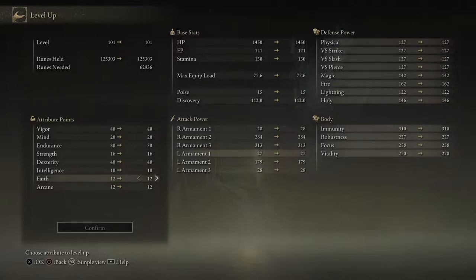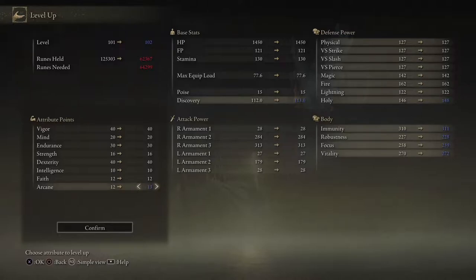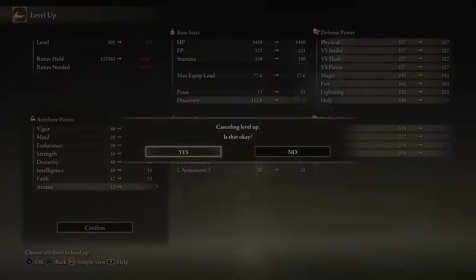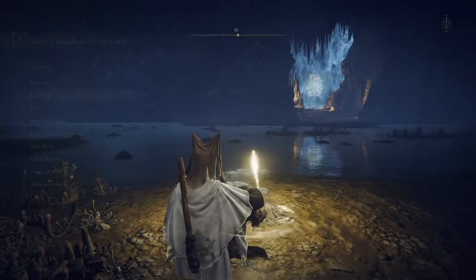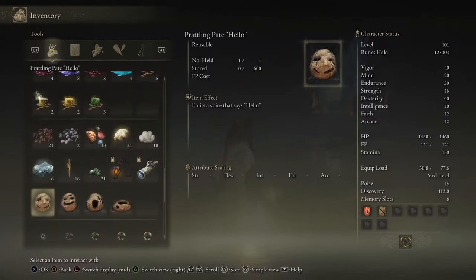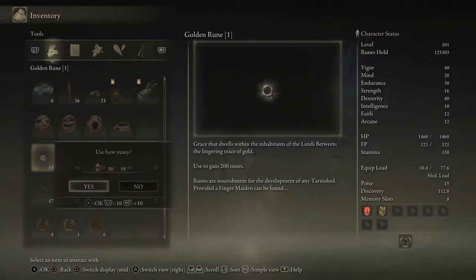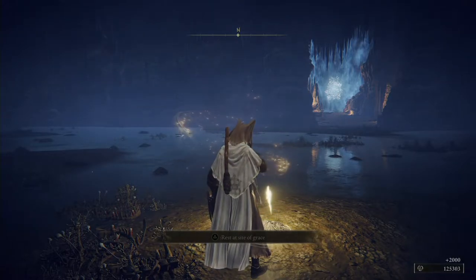That's quite difficult. Endurance to 40, maybe? And I think 30 is fine. Yeah, maybe strength. We have to put the points somewhere. For the sake of an experiment — if Arcane boosts life still at all. I think we can go for a couple more level ups in Arcane, maybe 15. Okay, that should be enough. We are one golden seed short for another upgrade.